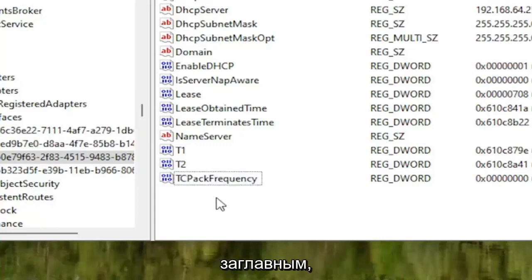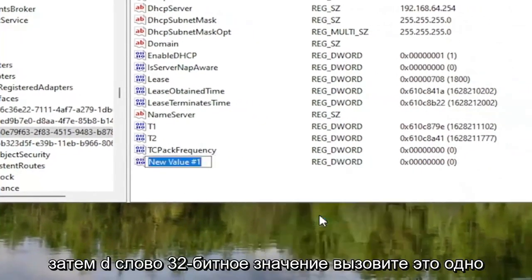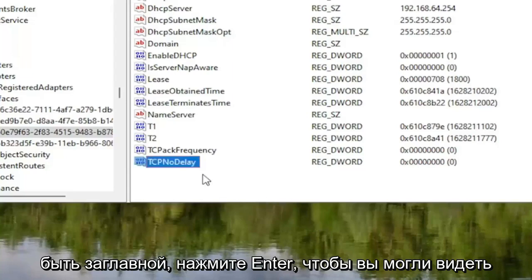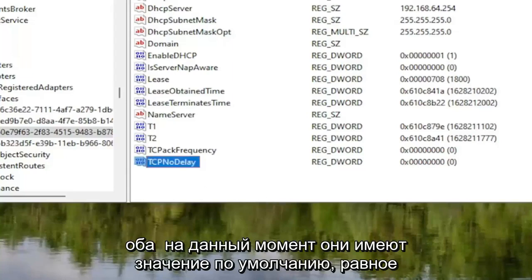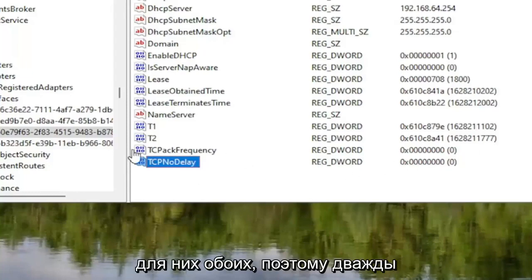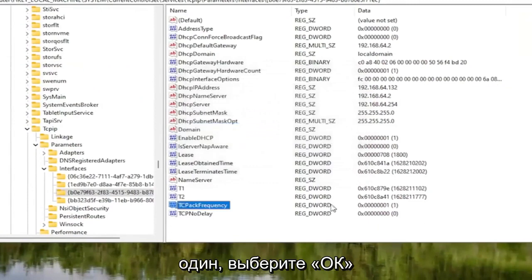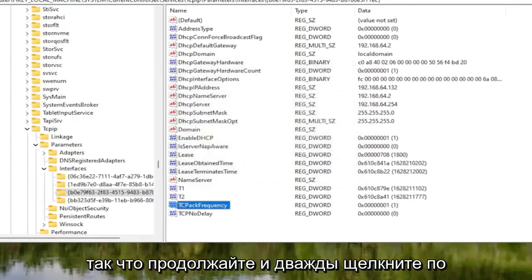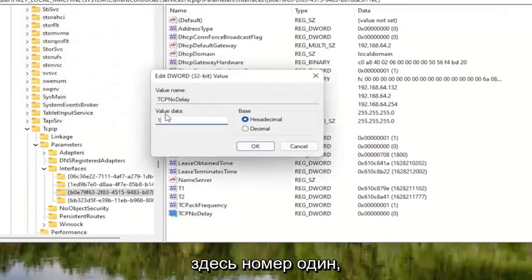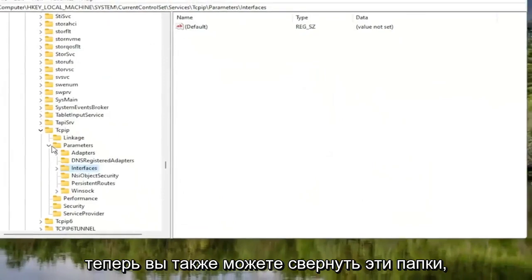Hit Enter. Now right-click again underneath it, select New, and then DWORD 32-bit Value. Call this one TCPNoDelay — first letter of each word capitalized. Hit Enter. Both of these will have a default value of 0. Double-click on the TCPAckFrequency value, delete the 0, type the number 1, and select OK. Do the same for TCPNoDelay — double-click on it, type the number 1, and select OK. You can now collapse these folders.